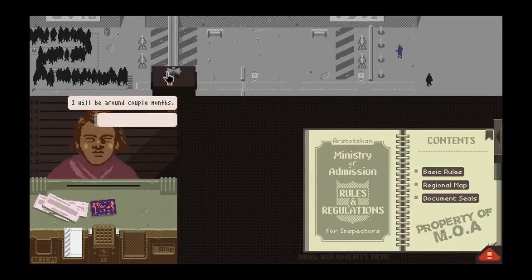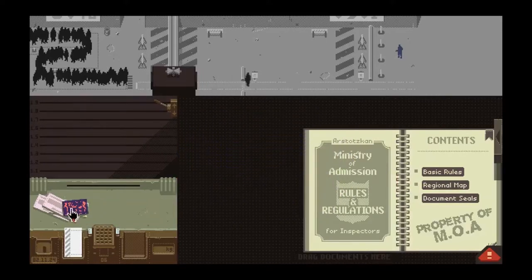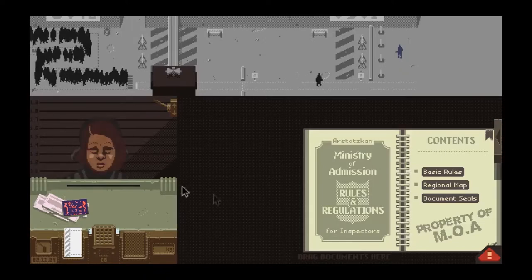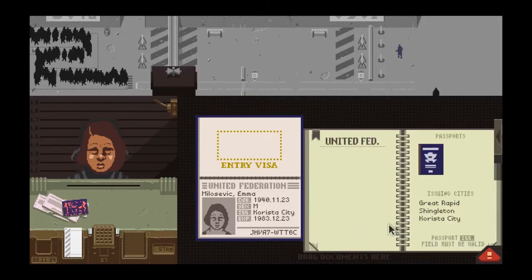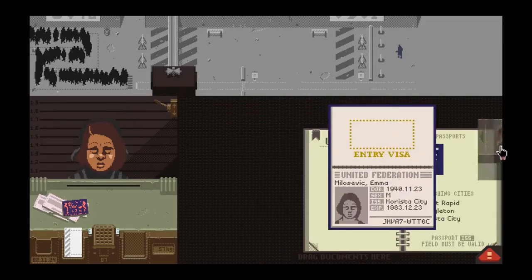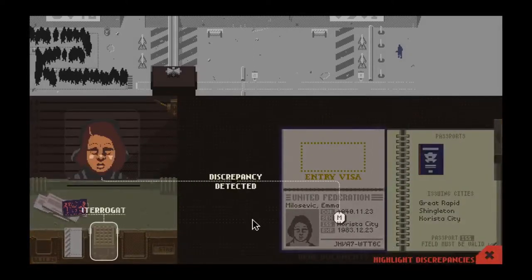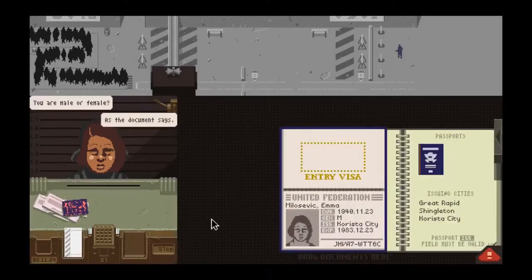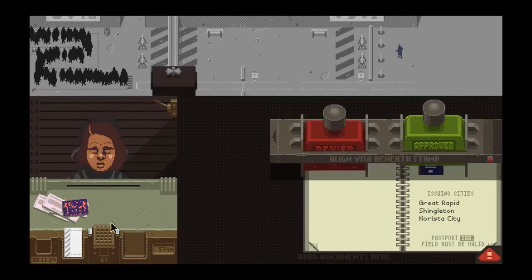She dropped something on my desk. Just throw that over there with my three discrepancies. We can call another person — the time is running out for the day. She's from United Federation. But it says she's male — so like an interrogation moment. I'm going to decline her. Most of the time I won't even do the interrogations because it's about getting people through the line — that's how I make my money.